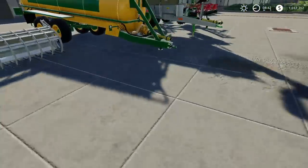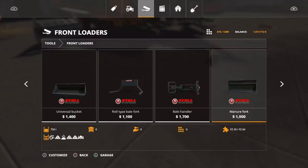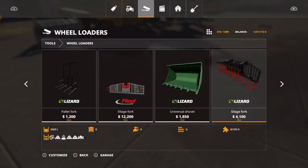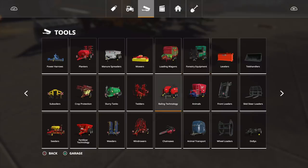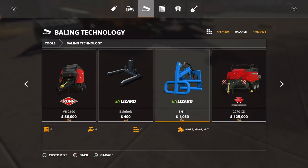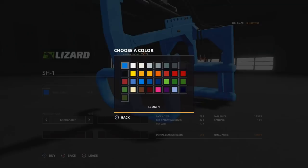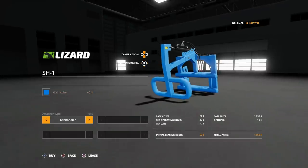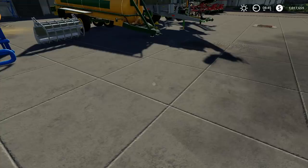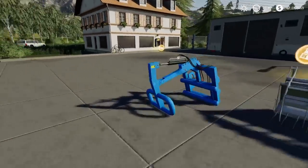Next we need the Lizard SH1 bale grab. Found it under baling technology — it's 1,050, two slots, and you can have it in blue or pretty much any color. It works with front loaders and telehandlers. There it is — I like the hoses hanging out the back.